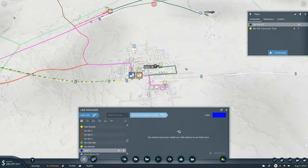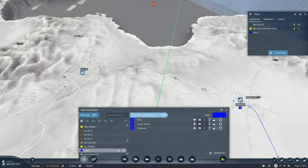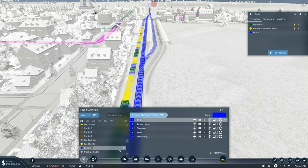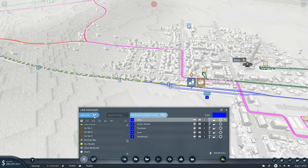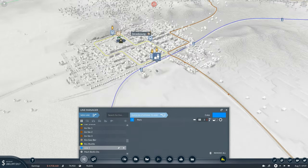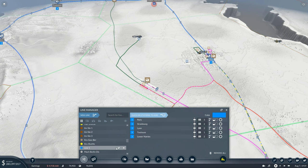A new line is going to go from Paris to all of these stations and it's going to be called Paris Commuter 1. We'll set Paris as an alternate destination because it's going to be a very busy station. Then we go for a new line going the other way around, and this is going to be called Paris Commuter 2. Now we need some trains for these routes.